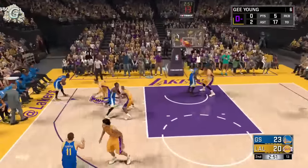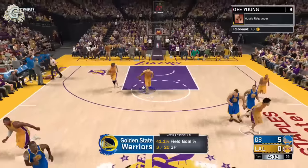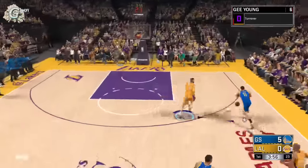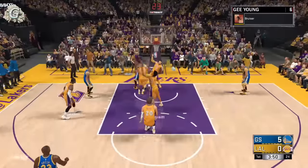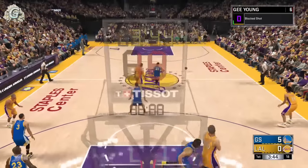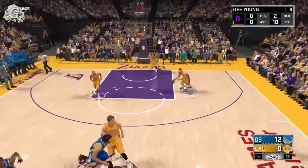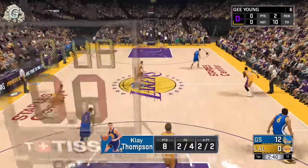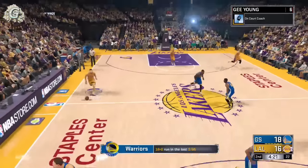There are two ways to get good shot defense. Either sag off your opponent and let the AI keep passing to them, then close out on a jump shot to get an easy good shot defense. Or you can do the rim protector method by throwing the ball back court — you don't have to time anything. Just run down court, get in front of your opponent, and play good defense. You do not have to time your block or anything.